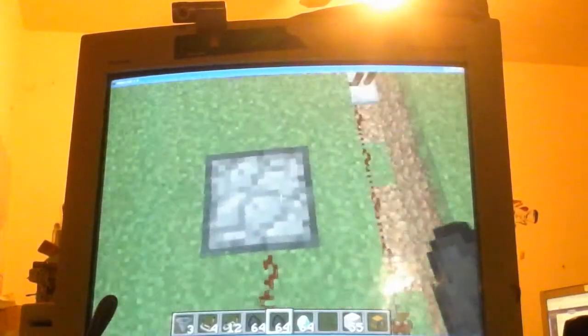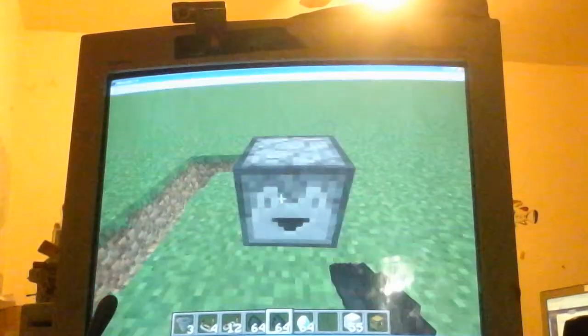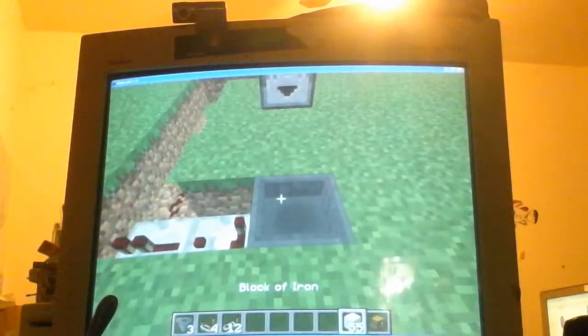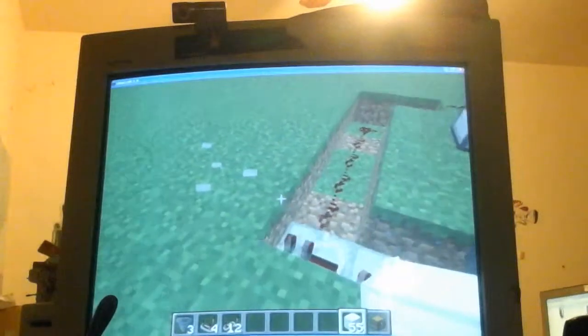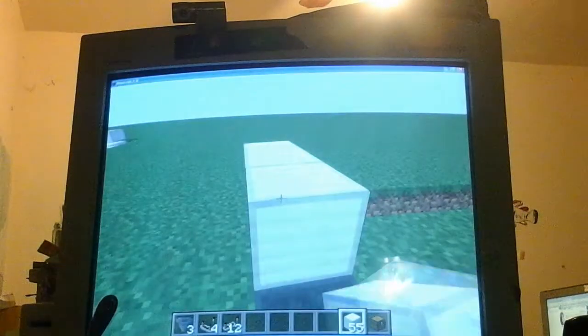Then you want to place the items in the dropper like this. Make sure nothing's in front of the hopper. You want to place them in any order — I think it's best to place it like this. Then all you have to do is cover this up so that no one can mess with it. You can put it on your server if you want.